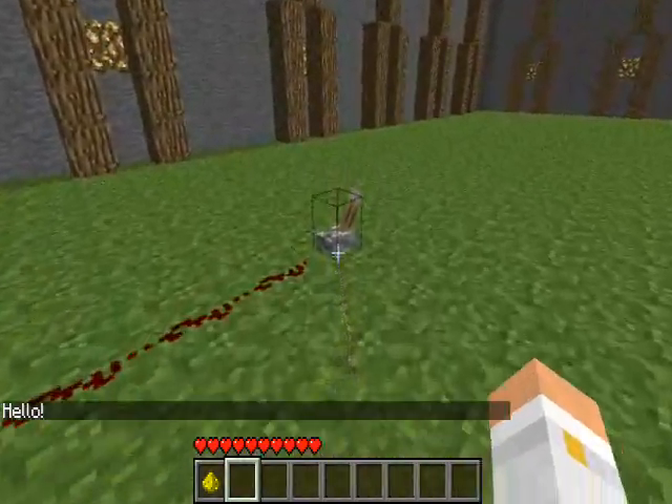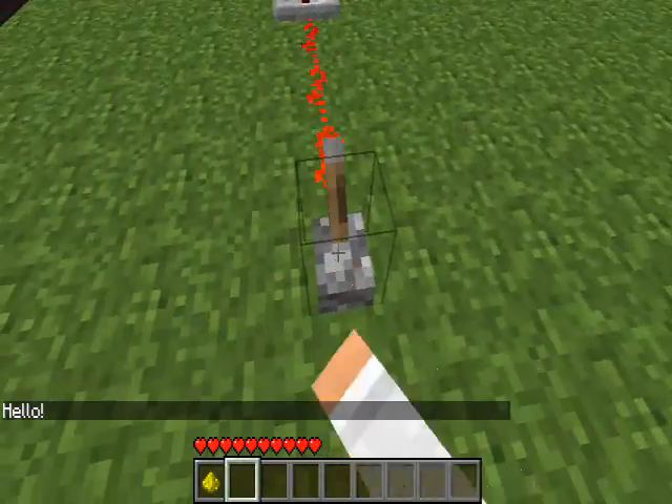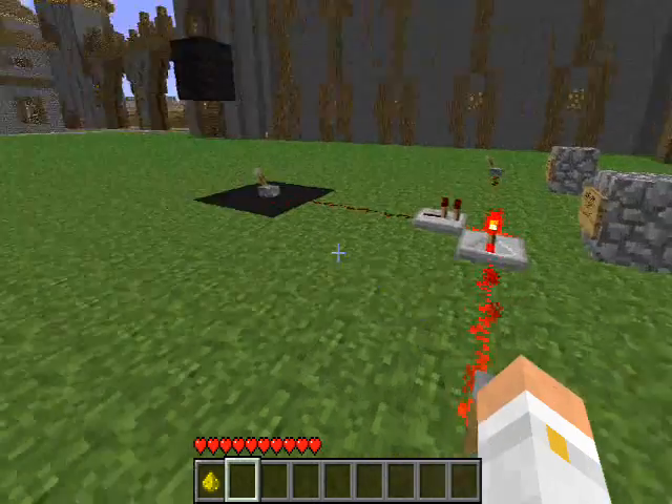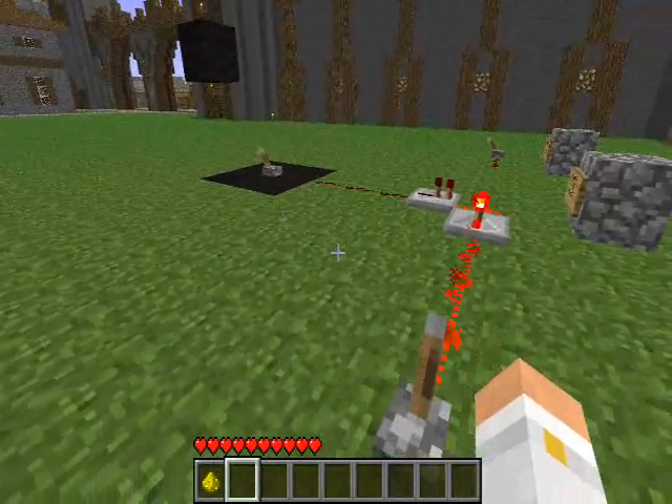I can then turn it off and I can walk over here, and you'll see that nothing has happened because I'm not in the area, but someone who is in the area will be able to see that message.